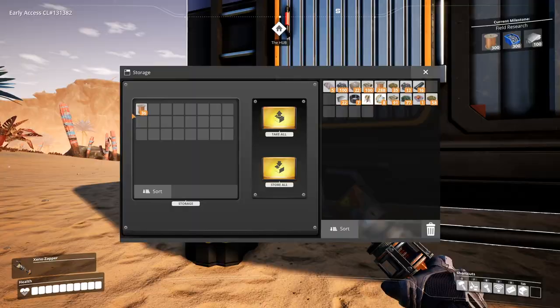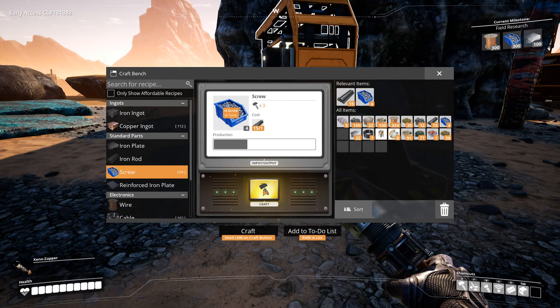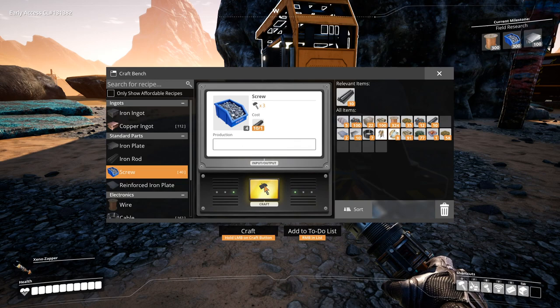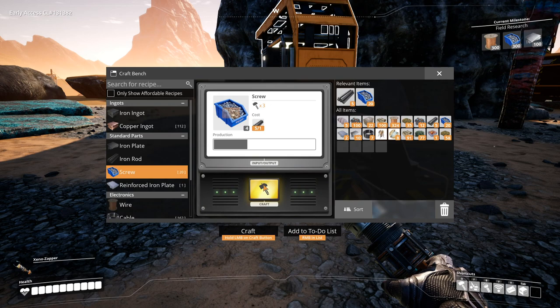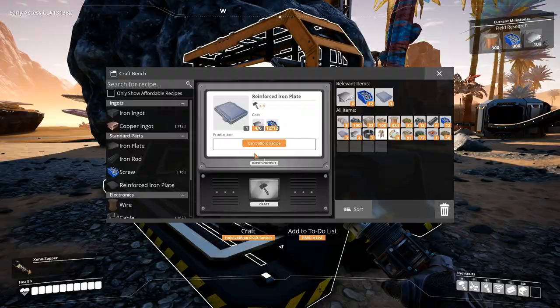I actually need two more constructors, so we need to make parts and four reinforced iron plates. We need 24 screws, I believe - actually we need 48. We need another 24. We need more iron plates.